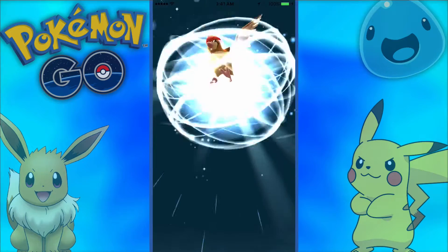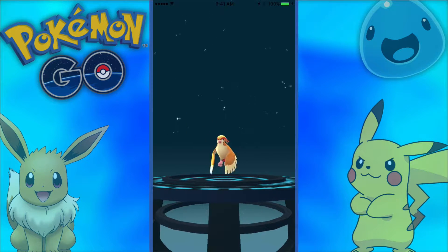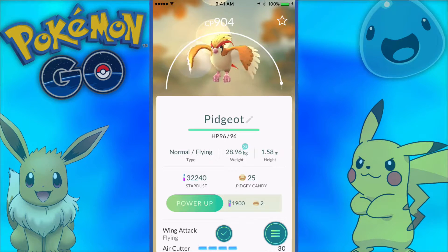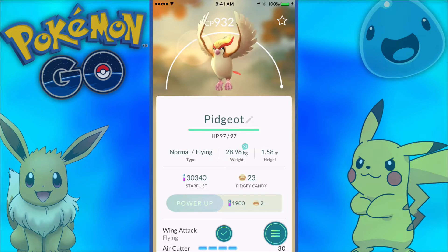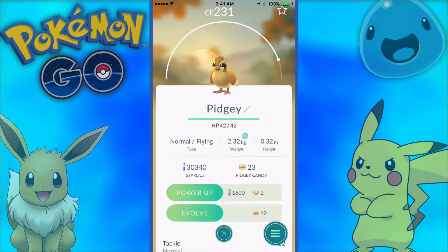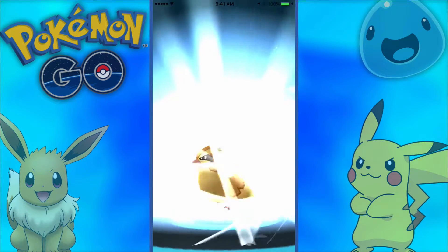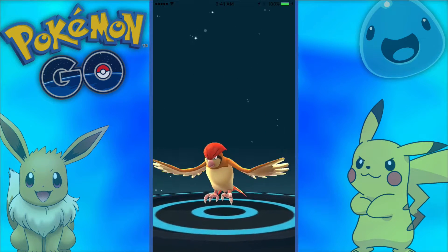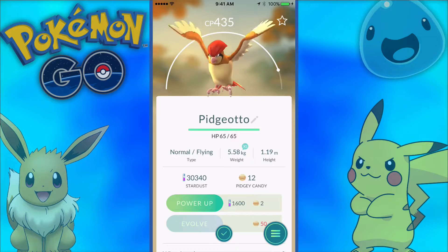We'll evolve him into a Pidgeot — this will make a pretty good Pidgeot. There we go, a beautiful Pidgeot with a CP of 904! That right there is a good Pidgeot. We'll power him up as well — 932 CP Pidgeot. We'll evolve another Pidgey just because we can — that'll make a pretty good Pidgeot, probably around 350-400 CP, plus we get the experience. I'm guessing 352 — oh dang, maybe we leveled up!